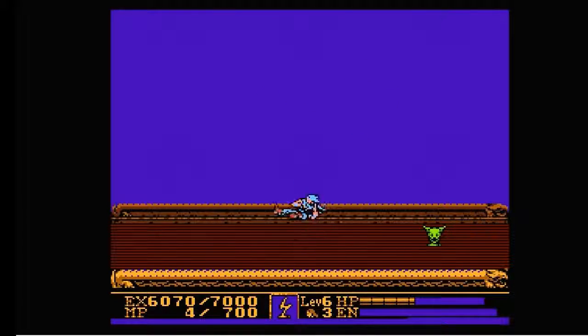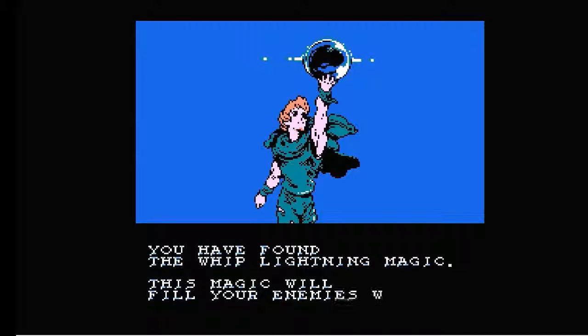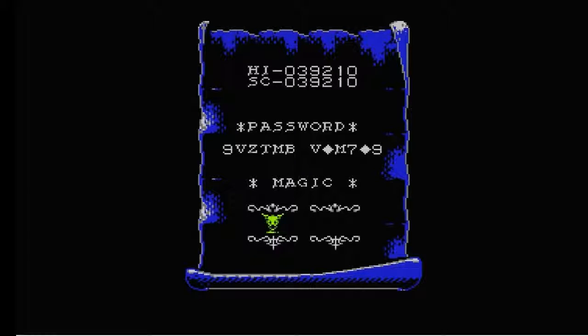If lightning takes down Kraken so easily, I wonder why Perseus had so much trouble in Clash of the Titans. After dicking around with my moveset, I finally pick up the spell for defeating this level. Our reward for defeating this boss is the lightning whip spell, which is actually arguably less useful than our level 3 boss reward. Thanks again for watching this Let's Play, and hopefully see you again next time. I've been Megatron Bison, and this has been Let's Play Kickmaster.